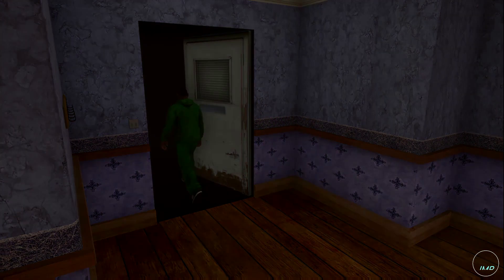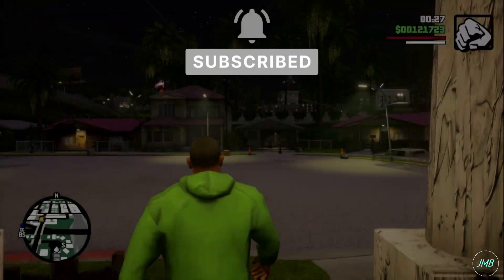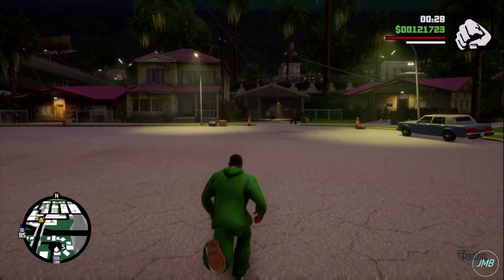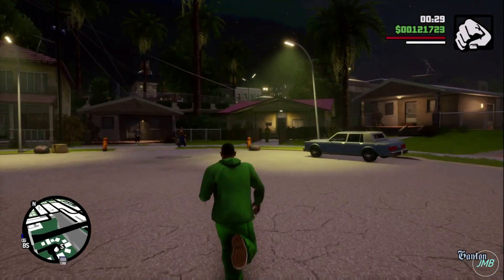The first thing you want to do is go to CJ's house and exit the house. You'll be able to notice that Sweet's car goes from invisible to visible. This is an LOD issue. I'm positive the developers have fixed this issue or will fix it in a future update.